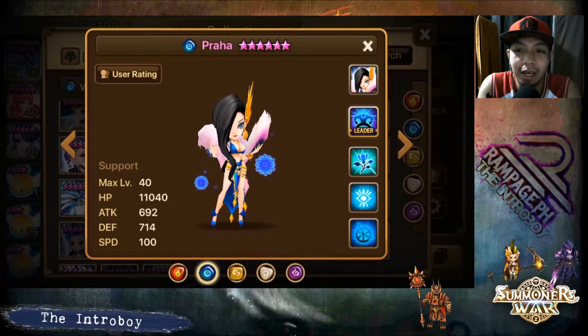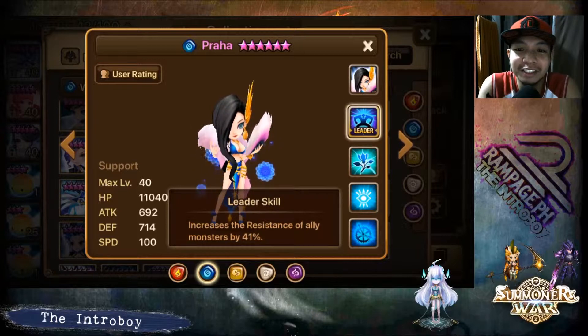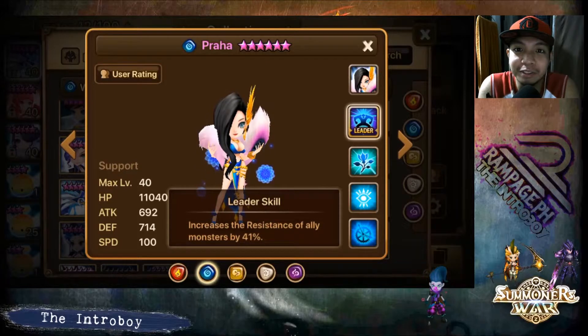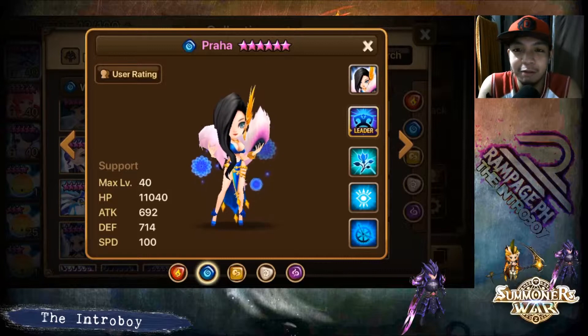She also has a leader skill — 41% resistance added to all your monsters everywhere — so you can bring her anywhere and use her leader skill.